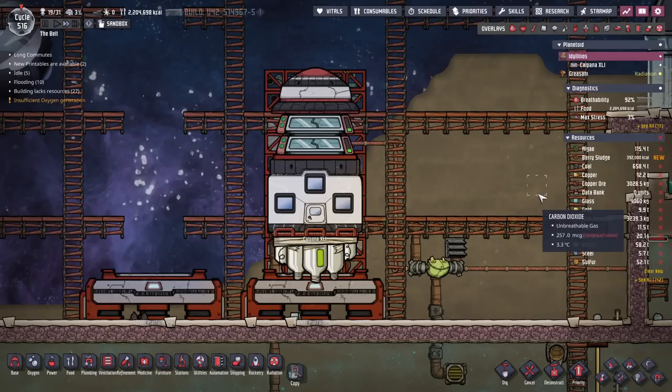Welcome back to Oxygen Not Included. My name is Nielos and today we're going to talk about the rocket to space. We're going to be starting in this episode talking about the first rocket to space, because there are many sort of gradual steps in space exploration, and we want to talk about the first rocket.